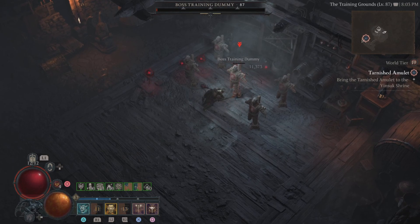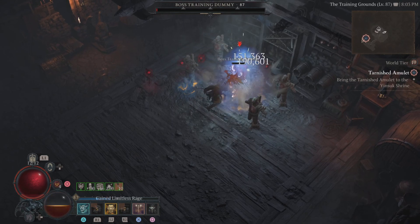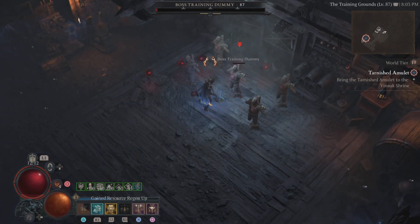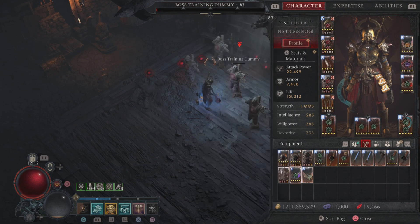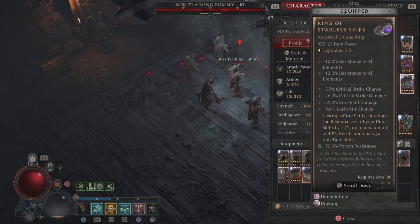For baseline comparison: regular attacks build fury up to a Hammer of Ancients cast in usually about two, sometimes three swipes, and then I have enough fury. We're going to test that out with the new Ring of Starless Skies to see if it changes anything with the fury.